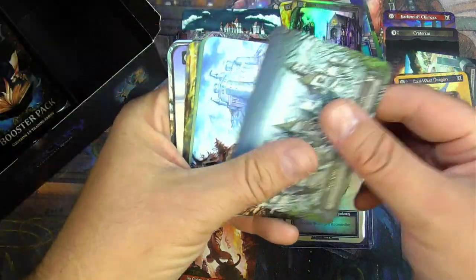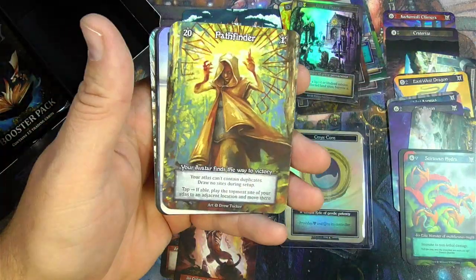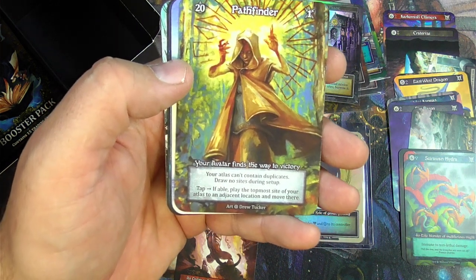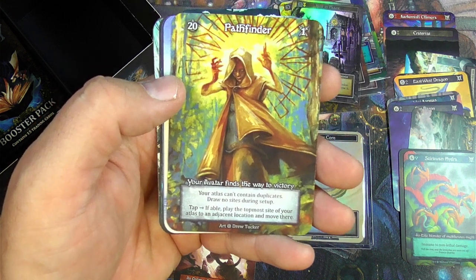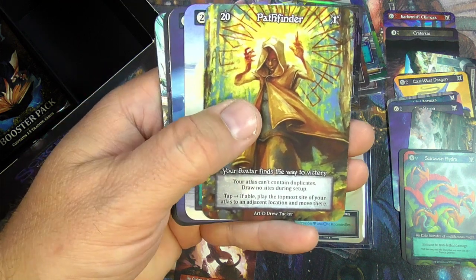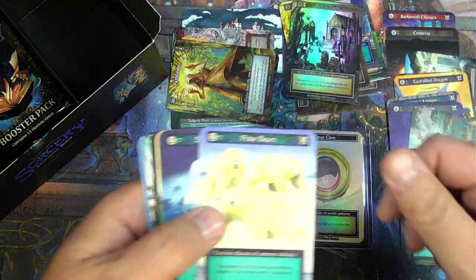Free City, Exceptional site, Secret Tunnel, Holy Ground — all the sites there. Pathfinder — Avatar. Your atlas can't contain duplicates. Draw no sites during setup. Tap: if able, play the topmost site of your atlas to an adjacent location and move there. Interesting. We'll put that in that pile.